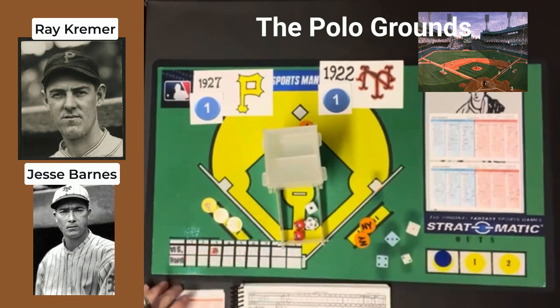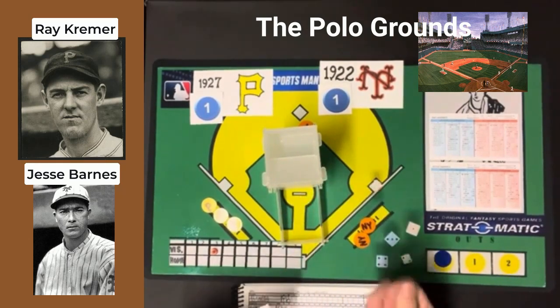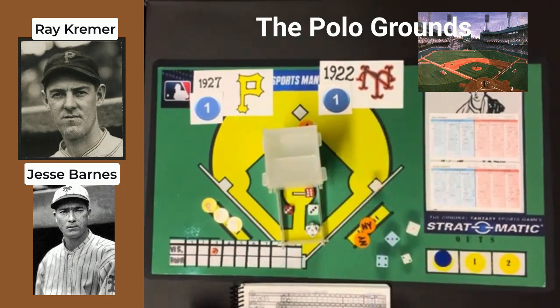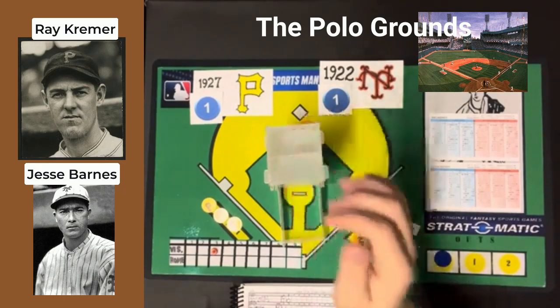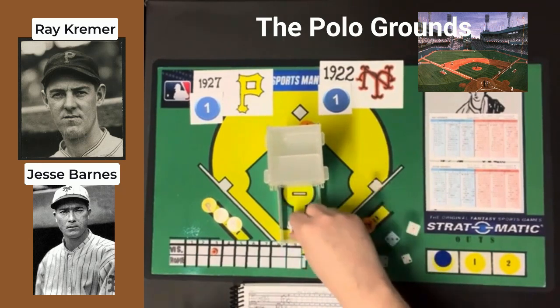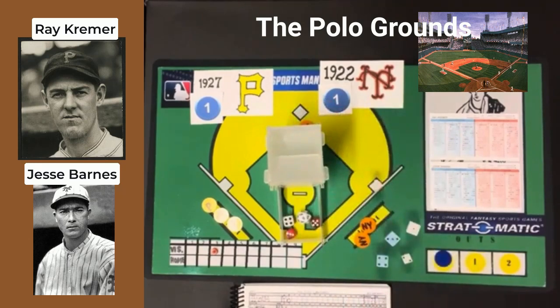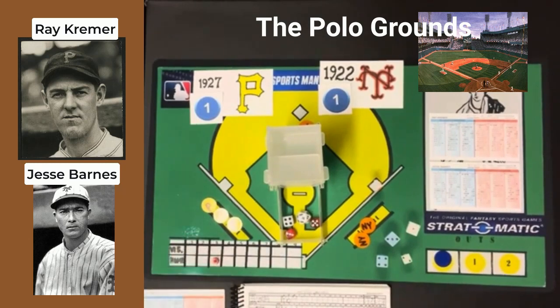We go to the top of the third inning. Johnny Gooch, the catcher for the Pirates, is the batter. He gets a 3-9 — that's a ground ball to second, he goes out 4-3. That brings up the pitcher, Kramer. He gets a 5-11 batting right — ground ball to shortstop, he goes out 6-3. Two down very quickly for the Pirates. Lloyd Wehner is the batter and gets a 4-8 batting left — that is a pop-out to second base. No runs come in for the Pirates.